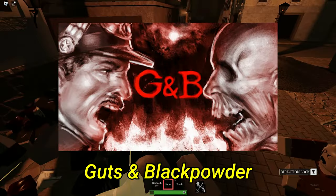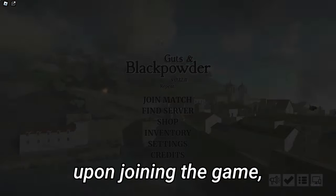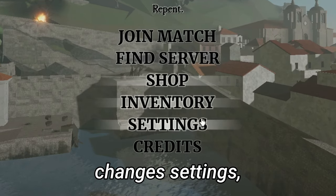Let's start off with Guts and Black Powder. This game takes place during Napoleonic War times, but the twist is you're against the undead. Upon joining the game, you're met with a menu screen. From here you can join the match, browse the other servers, change settings, and more.